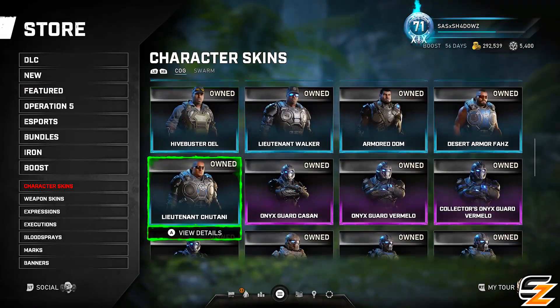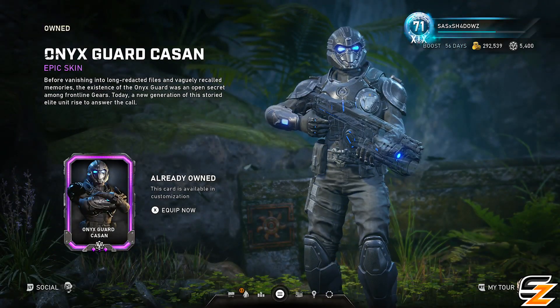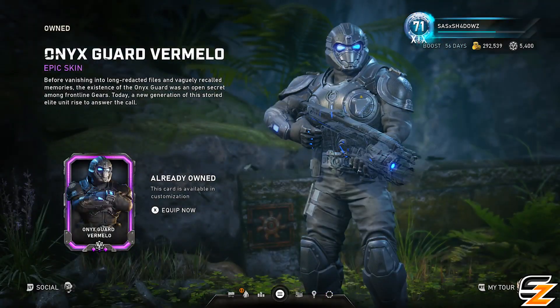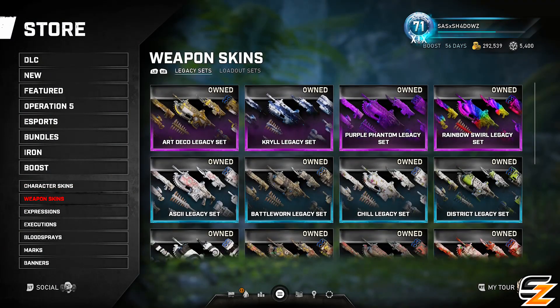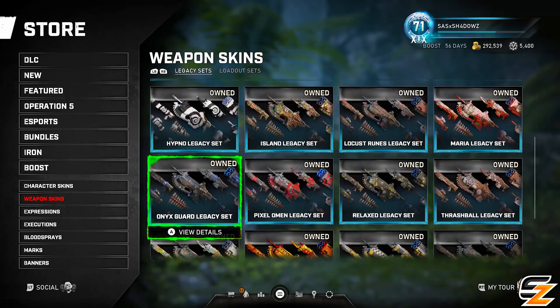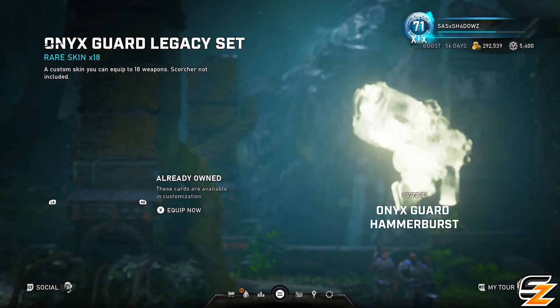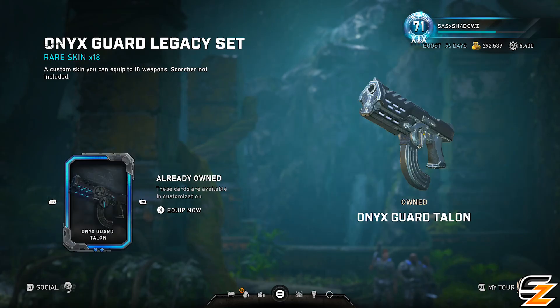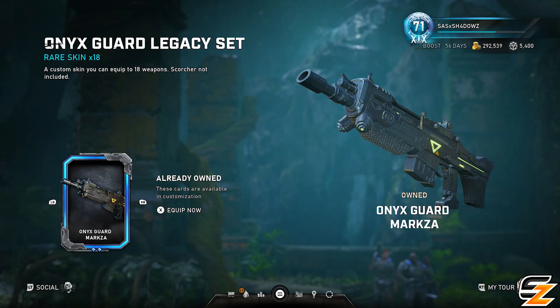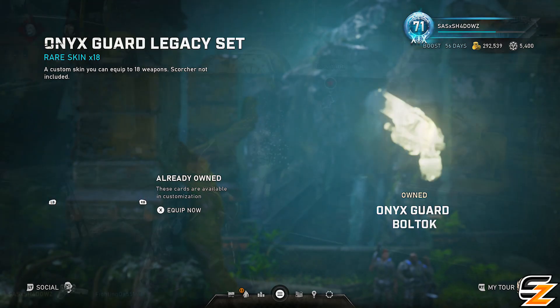I do believe TC have actually made a huge mistake right here. Both the Onyx Guard Kassan and Vermello characters as well as the Onyx Guard legacy skin set are actually permanently available already live in Gears 5 today, therefore kind of wasting a week of old content in store unless somehow TC developers are watching and make a last-second change.